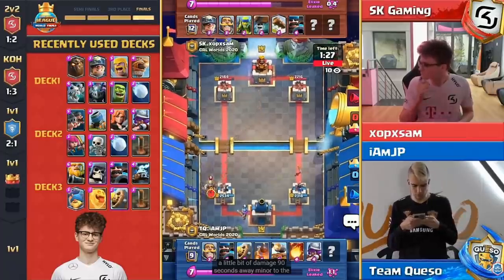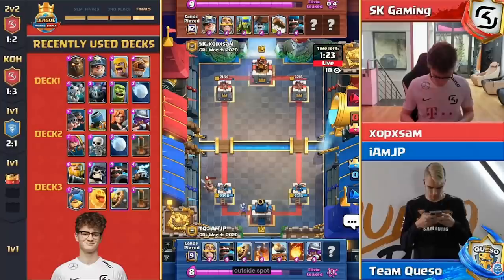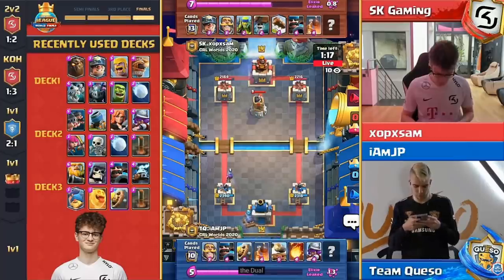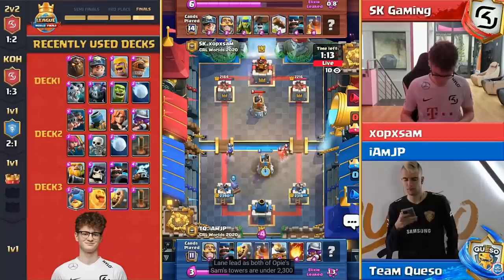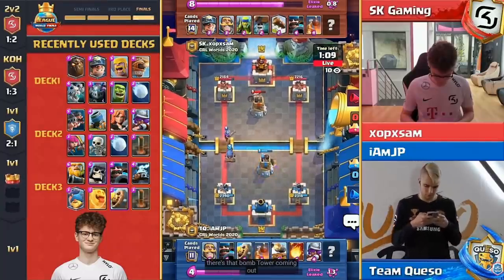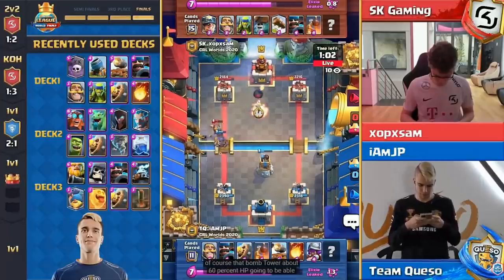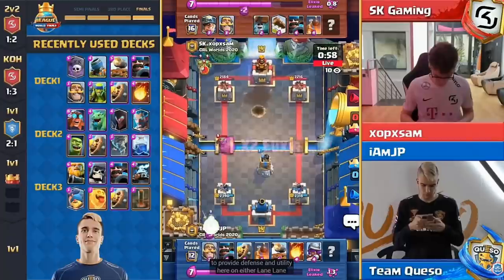90 seconds away. Minor to the outside spot. 2390 left-hand side for JP, 2318 on his right — he does have the dual lane lead as both of OP Sam's towers are under 2300. There's that bomb tower coming out cleaning up those wall breakers — a negative-two trade early on, but the bomb tower at about 60% HP is going to provide defensive utility on either lane.